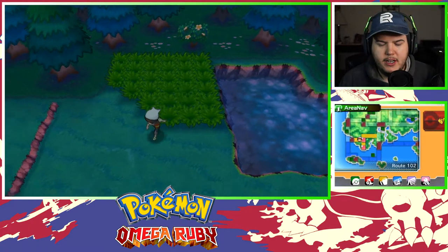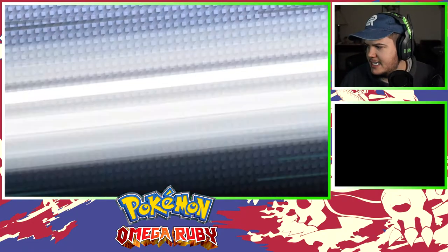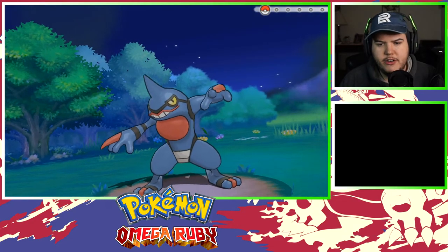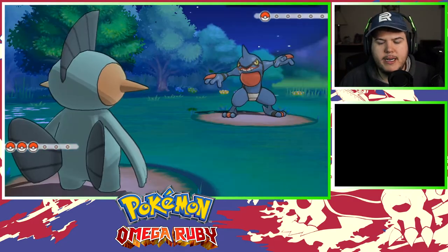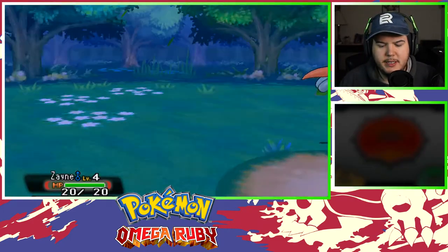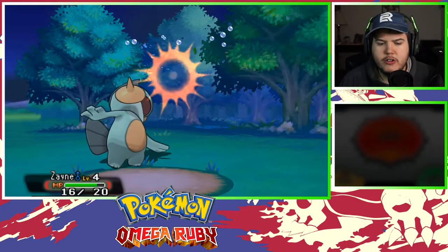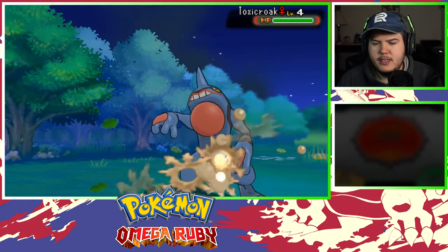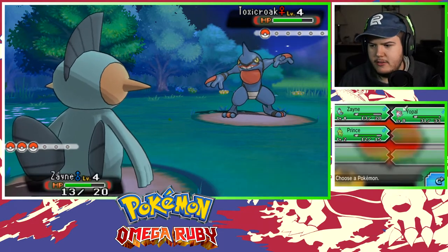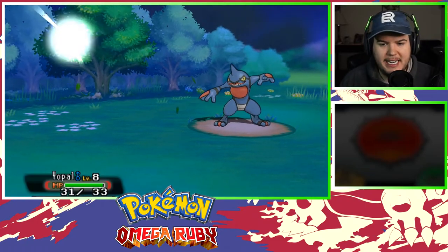Let's go battle this first trainer. If you have a Pokémon you're an official trainer — can't say no to your challenge. Challenged by Pokémon Breeder Calvin — a Toxicroak! Ground is super effective against Poison — oh snap, this is gonna be good! Flinching, couldn't move — that's not very polite. Mud Slap, okay not that great. We're gonna switch out to Yopal to knock out this Toxicroak. Does it know a poison move? Yikes — see, that's what I'm saying. I need to learn. I have so much learning to do.